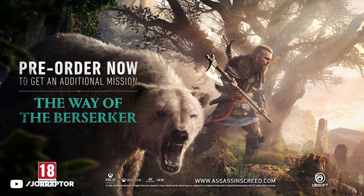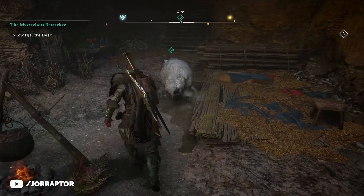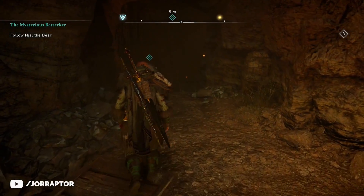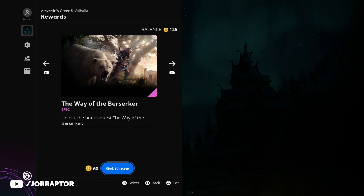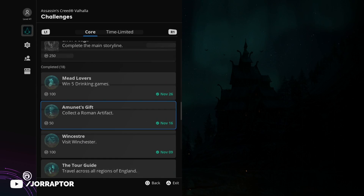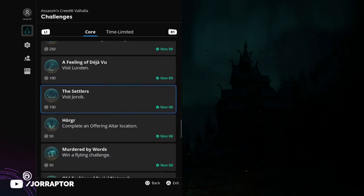You likely remember that end screen that Ubisoft used for many of their trailers — the Way of the Berserker mission as a pre-order bonus. If you did not pre-order Valhalla, picked it up later, or for some reason did not get the pre-order bonus, then you can get the quest right now by going to the Ubisoft Connect section of the game and paying 60 club units. If you don't have enough, you need to complete some challenges to earn XP that will get you new tokens. You can also complete challenges in other Ubisoft games and use the tokens earned that way in Valhalla.